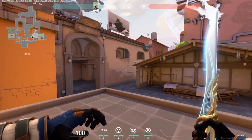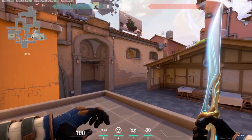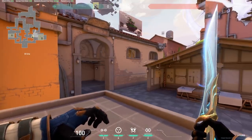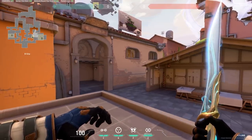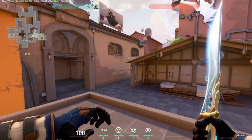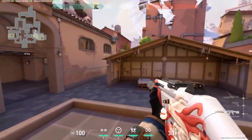First up we're on Ascent, and I think B site is definitely the better site for Cypher for a couple of different reasons. He's really good at getting early information to see into B main and see if anyone is pushing it, and you can set up your tripwires in a way to get easy wall bangs through the boathouse.